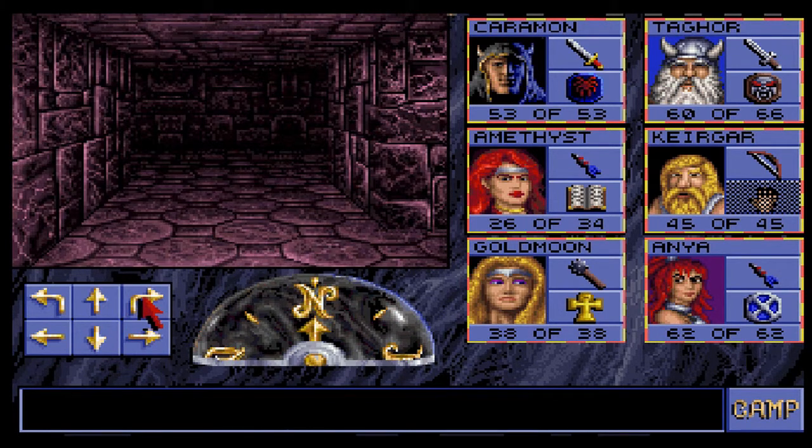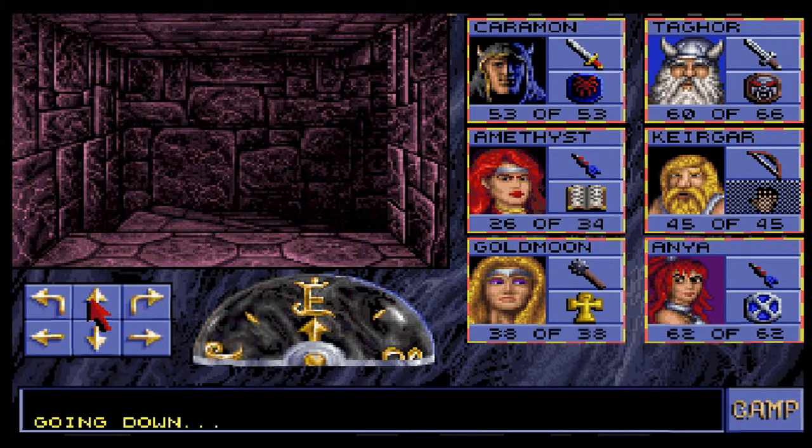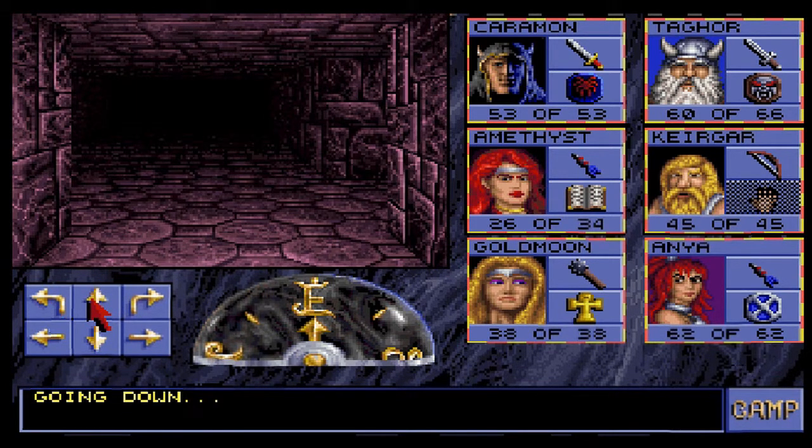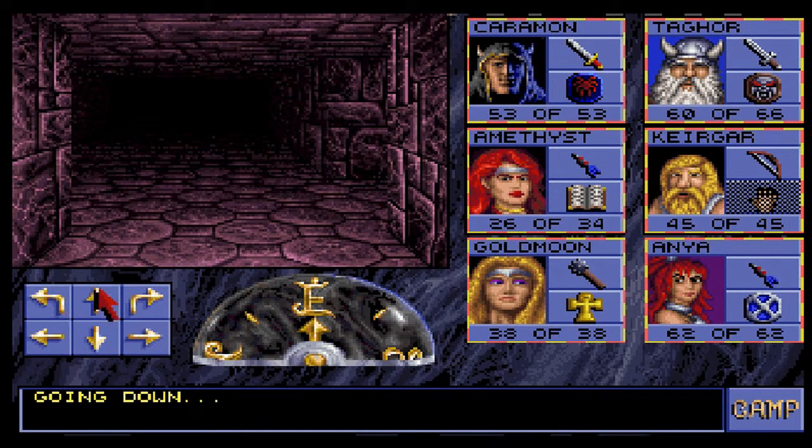Let's head for these stairs. I got attacked by two hellhounds off screen, no big deal. Dispatched them pretty quickly. I think one of them gave us six damage to Kirgar. Someone attacked Amethyst from the side. We're pretty okay here. Now we're on level nine. Okay, going north.